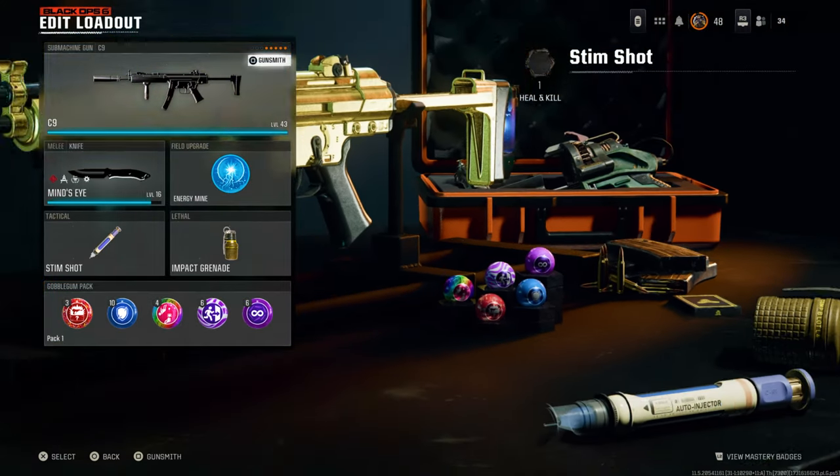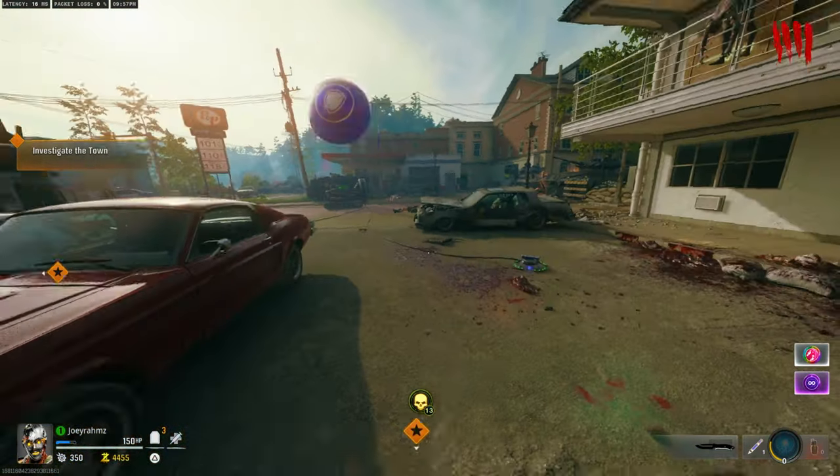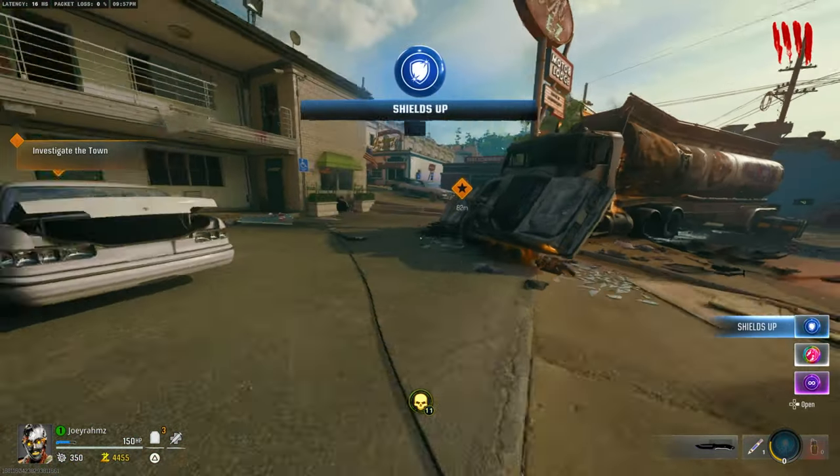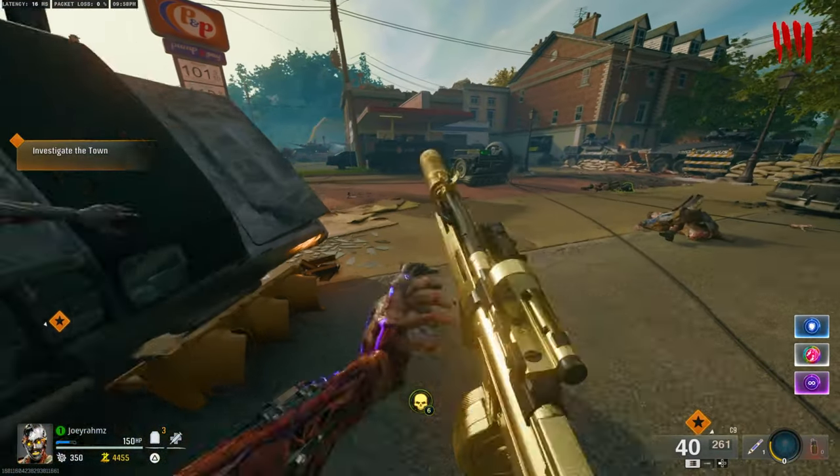So once you've got those selected, go ahead and start the match with whatever gun you want. Once you've got all three Gobblegums like I have, all you need to do is end the round, or you can pop them at the start of the round. Just to be safe, I'm going to end the round first and then do it.